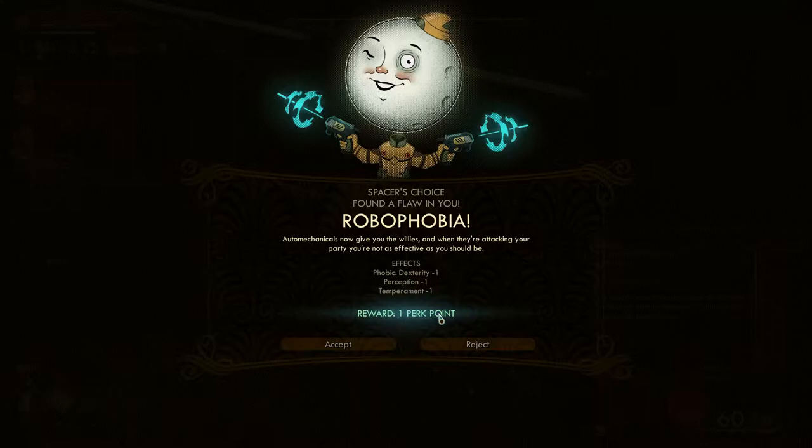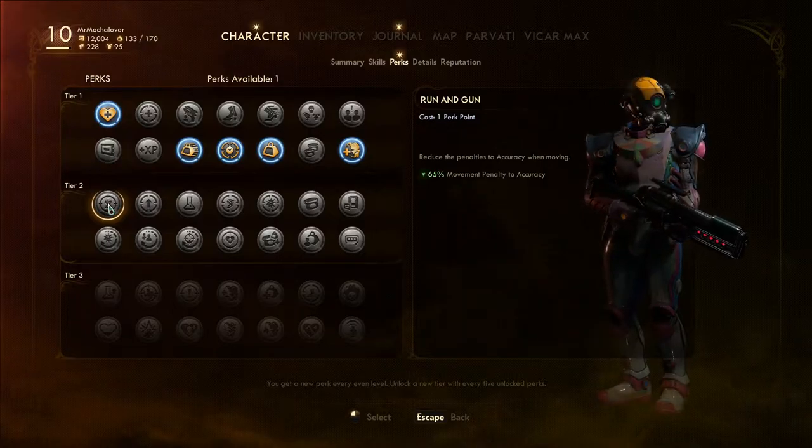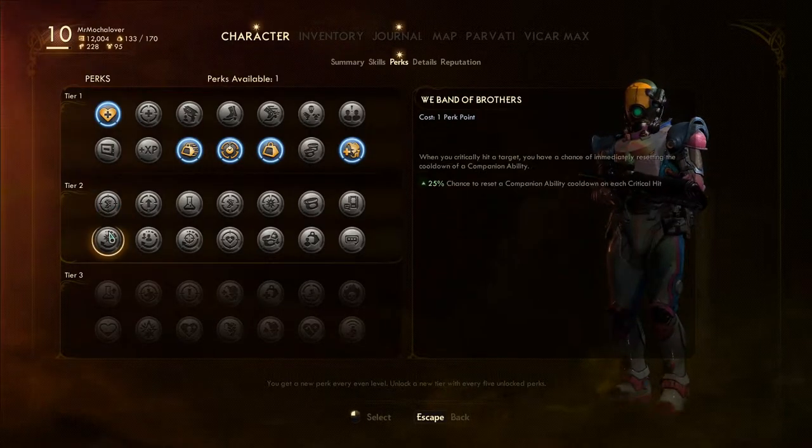I get a perk point in exchange for less dexterity, perception, and temperament. Another perk point, you say? You know what, let's have a little bit of fun, we'll try it. Alright, so if I get an extra perk point by being robophobic — 65% movement penalty to accuracy.